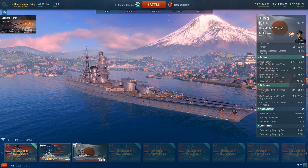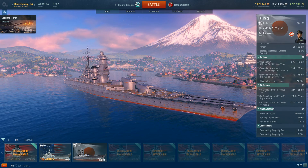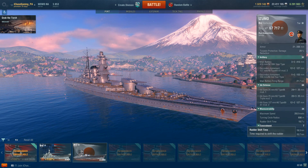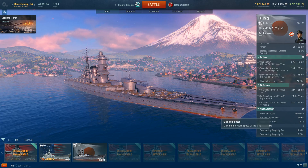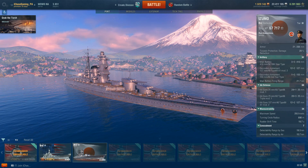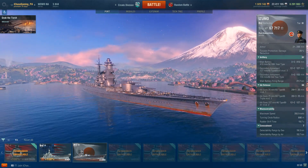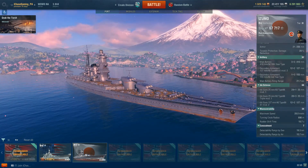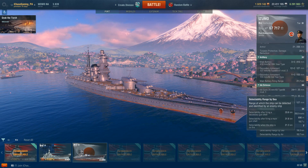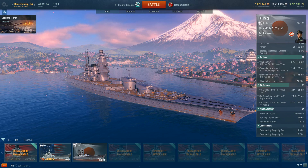In terms of maneuverability, the Azuma is now the slowest of the tier 9 battleships at a maximum of 28 knots. Her turning circle radius is actually pretty good at 890 meters, but rudder shift time is slow at 19.7 seconds. Maneuverability is kind of meh. The big weakness is the enormous superstructure — detectability range by sea is 19.3 kilometers, and on fire it's 21.3, so you'll get spotted from everywhere in this ship.